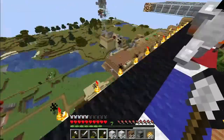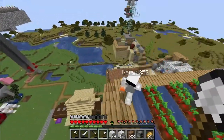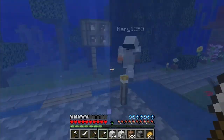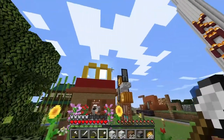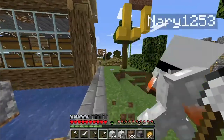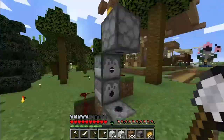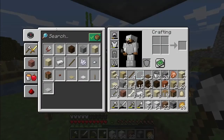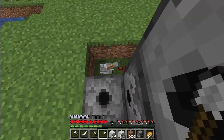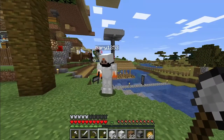That completes the farm tour. This farm is the very beginning of a progression from survival into thrival. We also made this awesome dispenser — so if you stand here and you're fully unequipped and you press this, it basically fully equips you with armor.